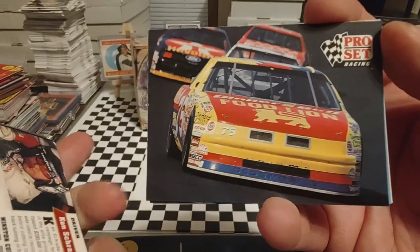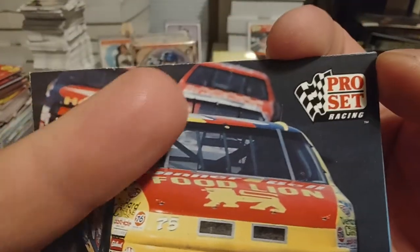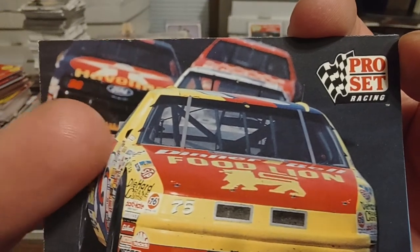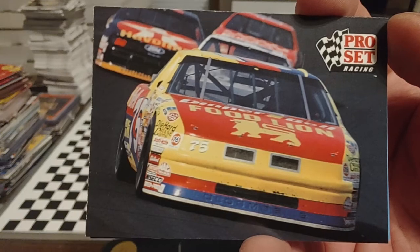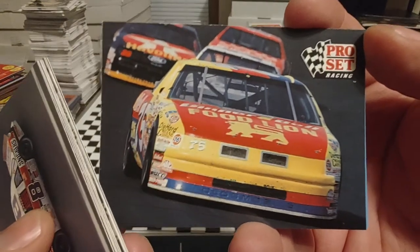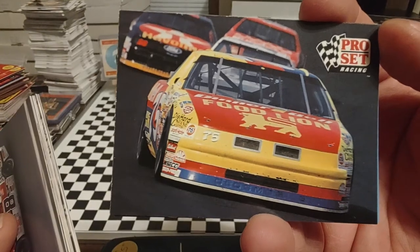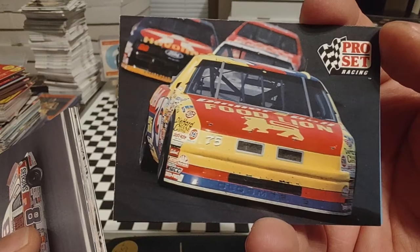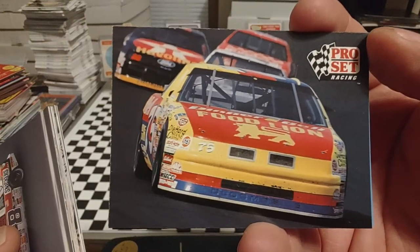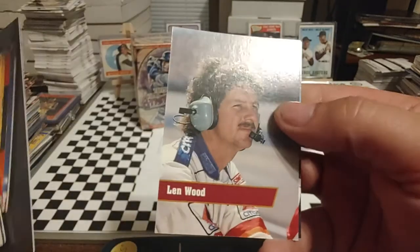We have the Rahmoc Oldsmobile driven by Joe Ruttman. Let's see who's in the background — you got Derek Cope right there, you got Davey Allison, and it looks like Ken Schrader there behind Joe Ruttman. Rahmoc switched to Oldsmobiles in 1990 with Rick Wilson. They switched to Joe Ruttman in 1991 with kind of a wild and crazy color scheme. They had one top five and three top ten finishes in 1991, with the best finish of third in the Daytona 500.